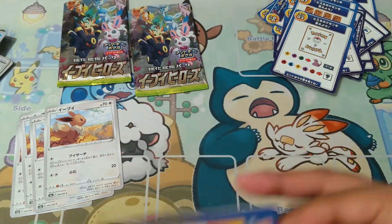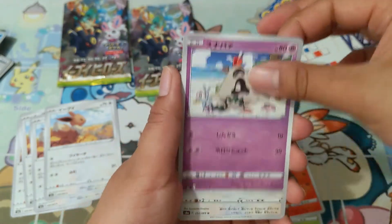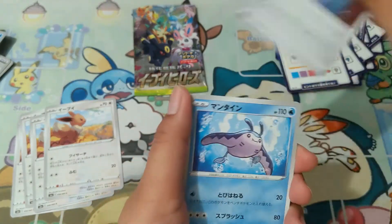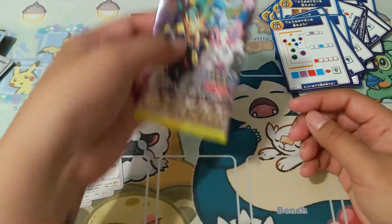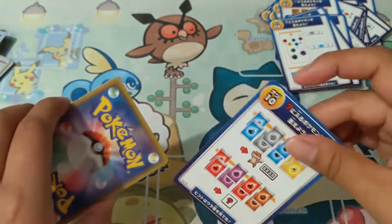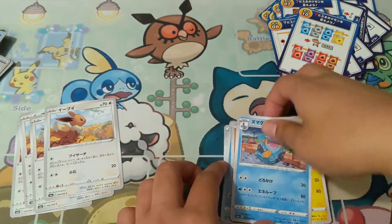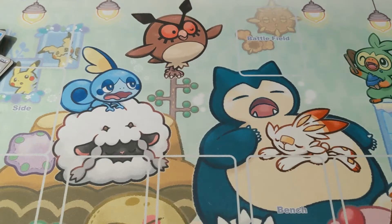Three more packs to go — let's see what else I got here. This box is awesome, this set is amazing. Oh look at that — Kangaskhan, very cool! Energy — Indeedy! Final pack of this Eevee Heroes booster box — let's see what I can finish off with. Alright, and that's it! Let's get to the recap.